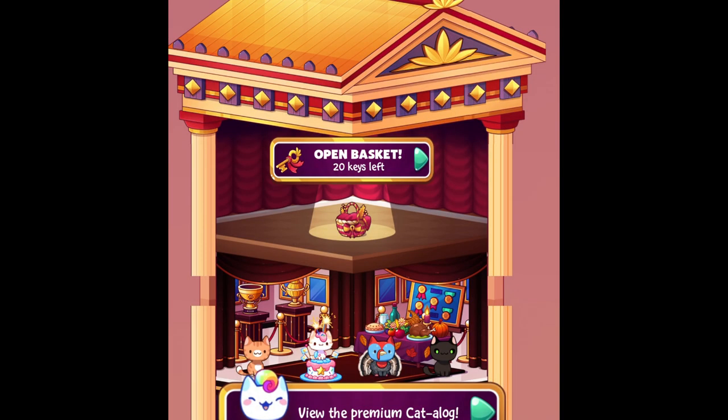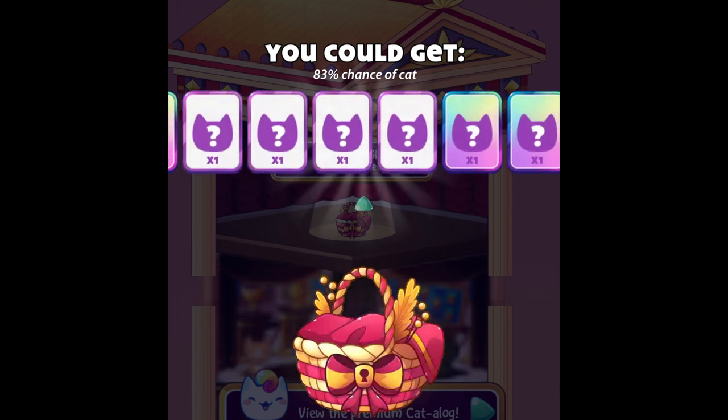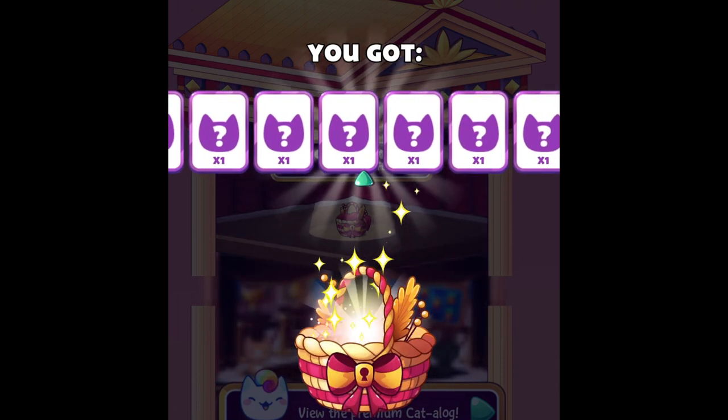Hey, what's up guys and welcome back to another video. As you guys can see, I have 20 keys that I can use to spin the premium basket. Normally I can spin them because I have completed the world tower, but since the last events I didn't really complete the world floor. So now I can finally spin for some cats and decos. I think this will be the electronics floor — we had the electronics event a few weeks ago and I didn't complete it due to the new event style.